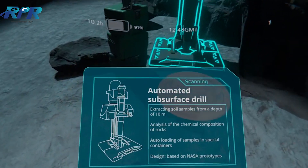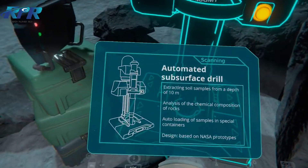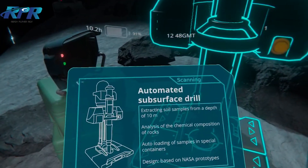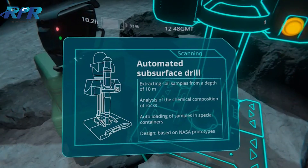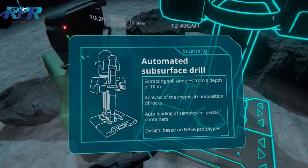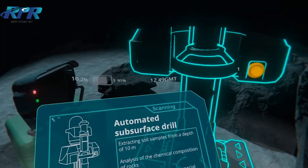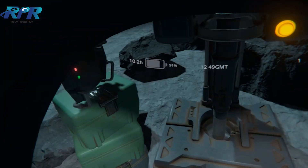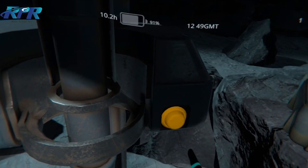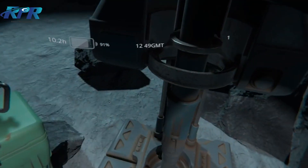Collect a sample of 10 meters. It's hard to read when you're jumping around. The chemical composition of the rocks. Loading samples in special containers. It's designed based on NASA prototypes. Drill activated. Drilling into the moon.